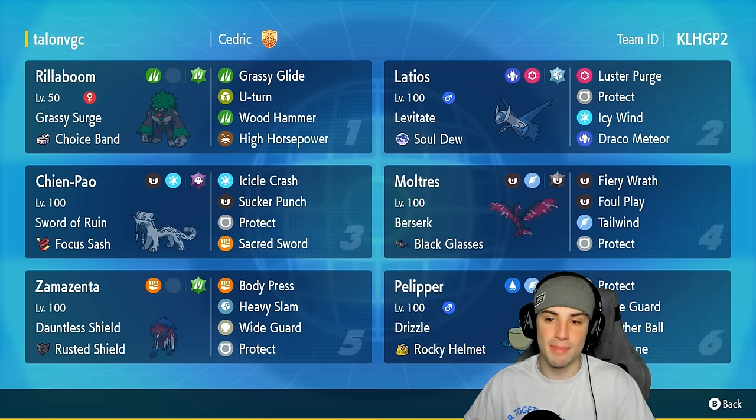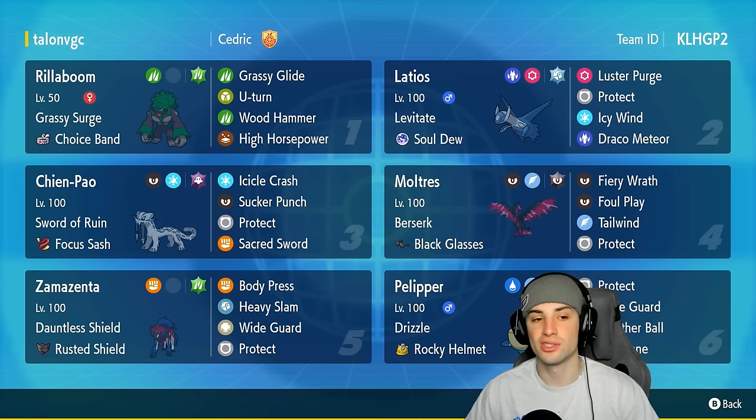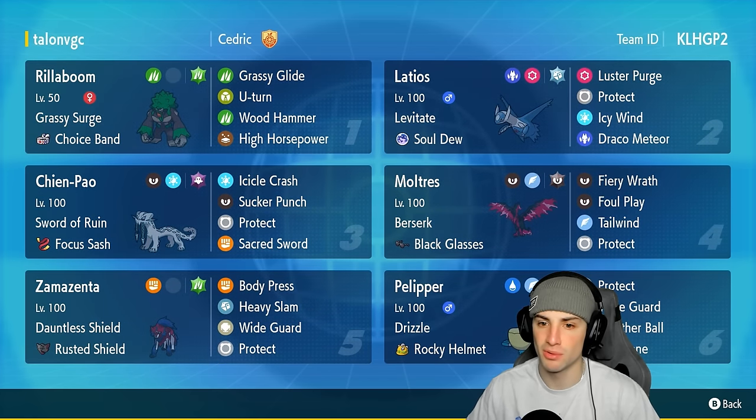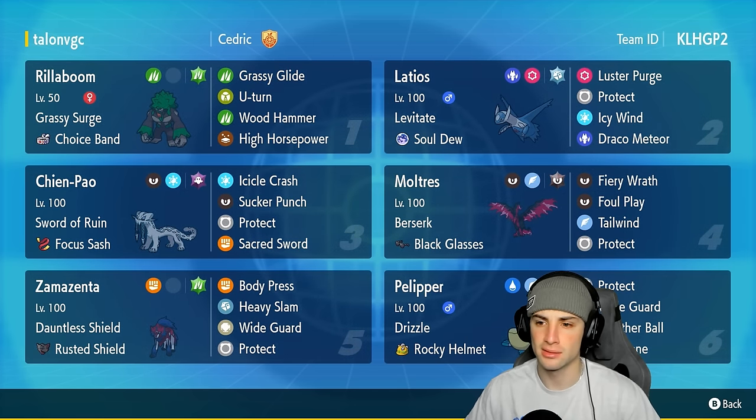Other Pokemon on today's team: Rillaboom, Scream Tail, Latios, Moltres, and Pelipper. Pelipper's there for Wide Guard and weather control. Rillaboom's got Grassy Terrain for terrain control. Scream Tail is going to be a big-time physical attacker, and Moltres and Latios for big-time special attackers. Latios is an off-meta pick but I absolutely love this Pokemon with the Soul Dew as its item, giving it a 1.2 or 1.3 times multiplier on Psychic and Dragon moves. A nice little sleeper pick.